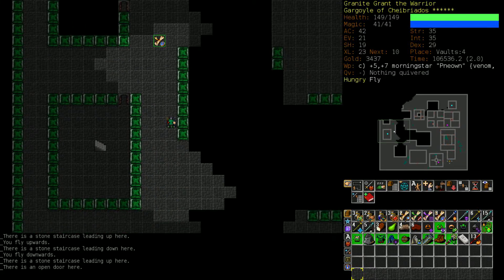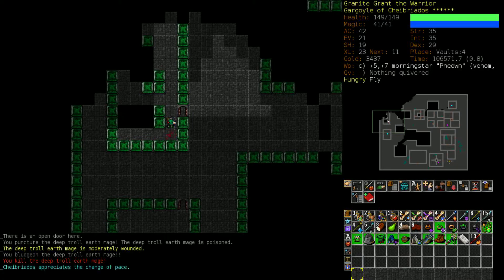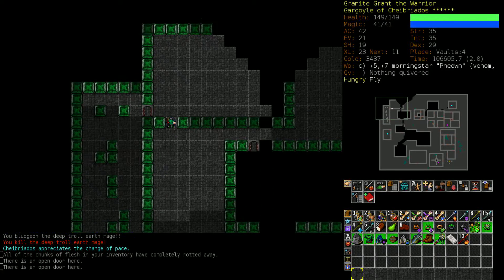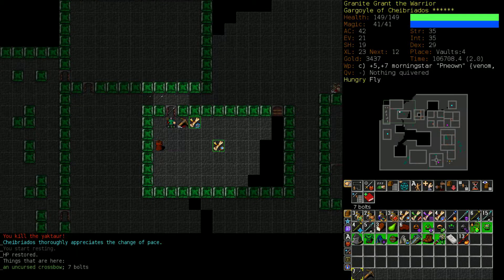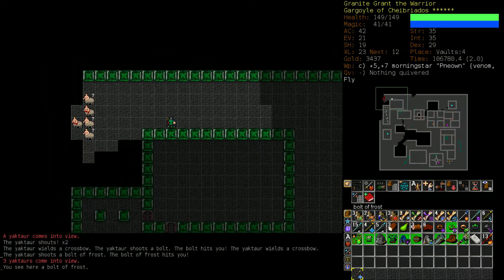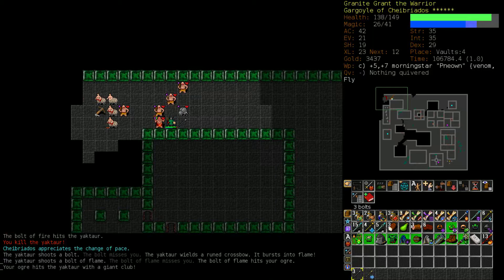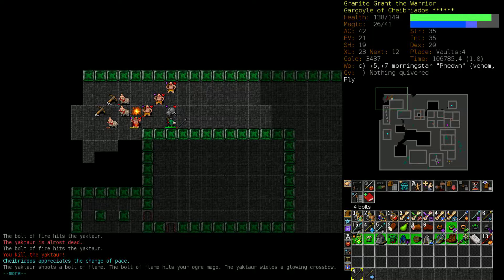That guy didn't notice us until we were right up on top of him. I do not recommend the artificer background particularly - it's fine I suppose, but it starts you off with a wand of random effects, which I think is worse than useless. I view it as having a 5% chance on each use of killing you. It's just way too variable for my tastes. I kind of forgot that we can summon things - that's one of my hurdles I'm trying to overcome: being more conscious of all of my options in a given circumstance when it comes to spellcasting.